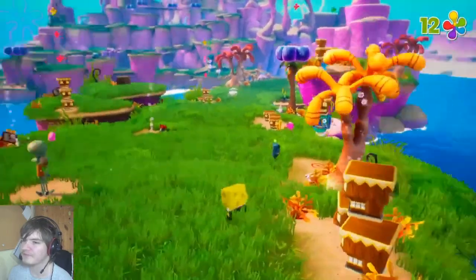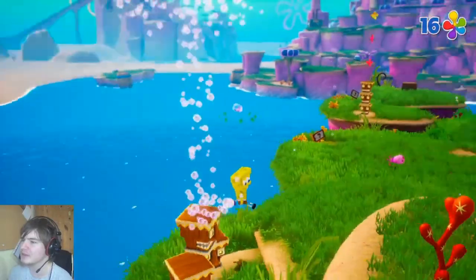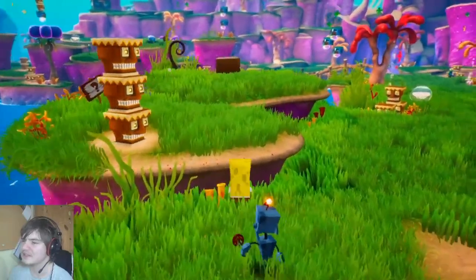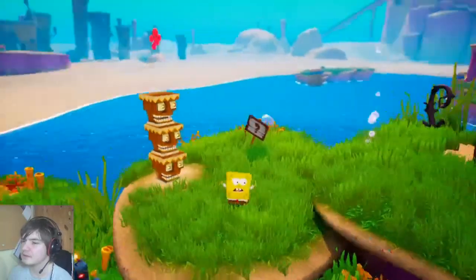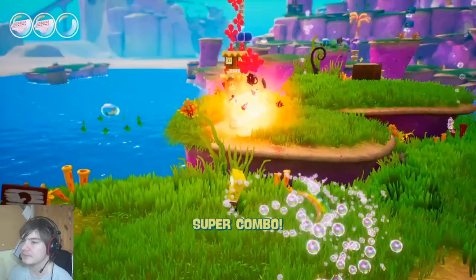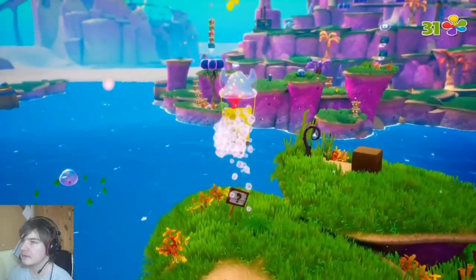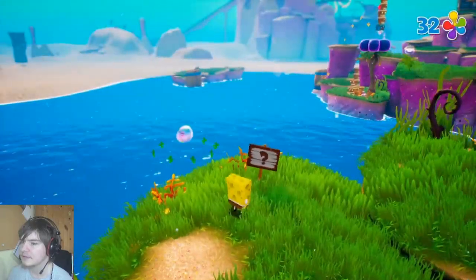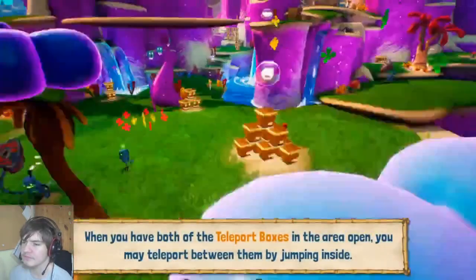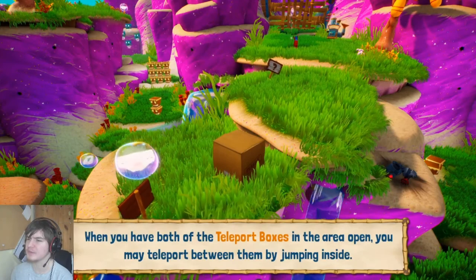All right, there we go. Now I can go back and open up that other room in Spongebob's house — but I've had to go all the way to Jellyfish Fields to do it. This is a teleport box. When you have both teleport boxes in the area open, you can teleport between them by jumping inside.